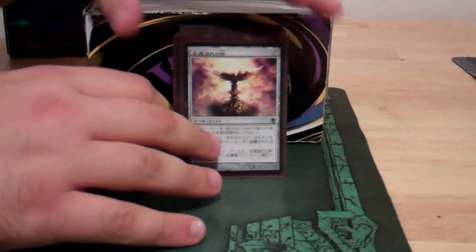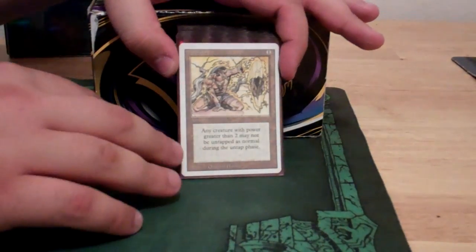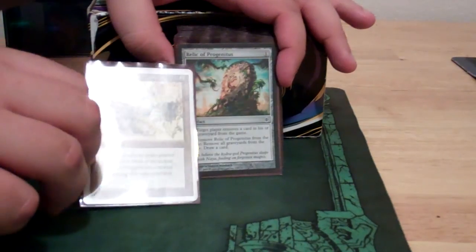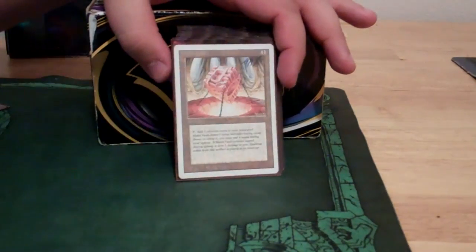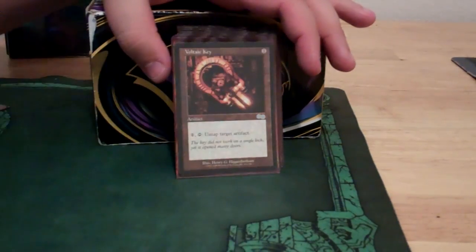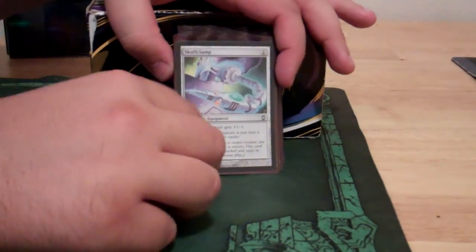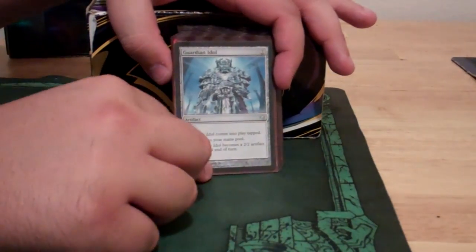So then we have our regular artifacts. Of course we have Everflowing Chalice to add mana. Brittle Effigy is more removal. Meek Stone makes a lot of things not untap, so it allows you time to build up in this deck. Graveyard removal — of course you have Top. Mana Vault, more graveyard removal. Voltaic Key — with artifacts you can pretty much do anything with that. Skull Clamp, Composite Golem, Pentavus, etc. More mana that turns into a guy.